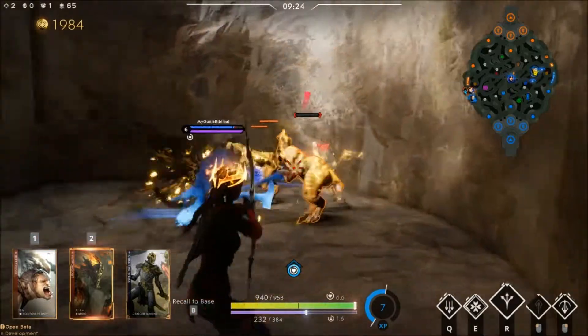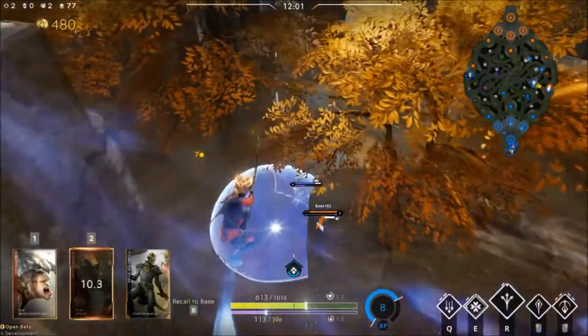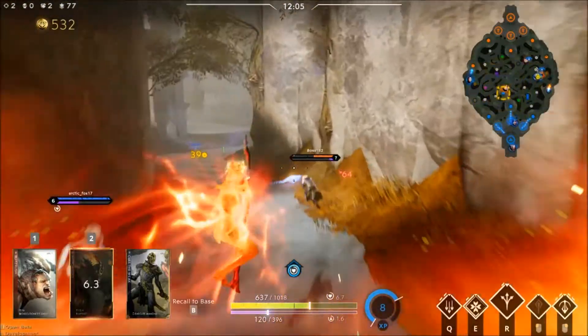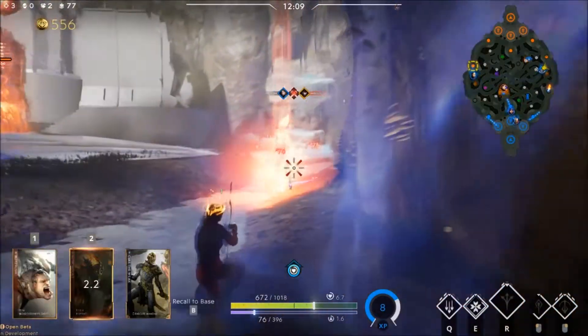Here is an example of using Blitz Rush to close the gap and secure a kill. Getting a kill resets the cooldown of Blitz Rush at any point of it being on cooldown. Here I enjoy the cooldown a little too much and use it right after I get a kill, which was a waste of a cooldown.